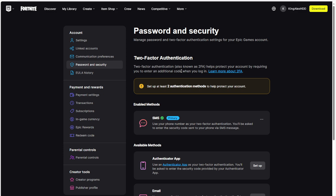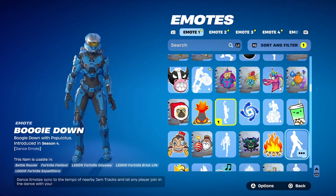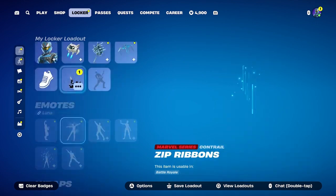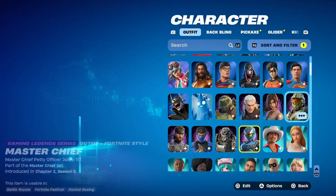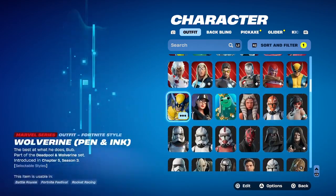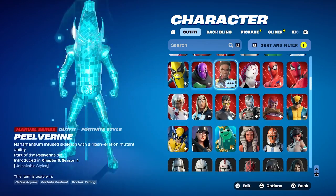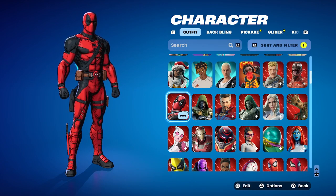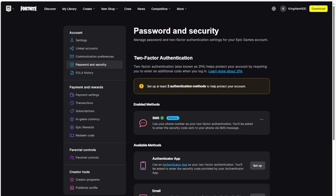It will say two-factor authorization — that's exactly what you want. Two-factor authorization helps protect your account by requiring you to enter an additional code when you log in. Guys, this is so important — do the 2FA. If somebody steals your account you're done, because we're talking about all the skins, emotes, vbucks, battle passes — even Master Chief, War Machine, Deadpool — all of that costs a lot of vbucks. Make sure your account is very secure.